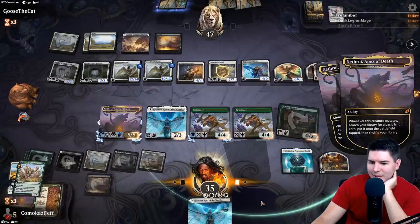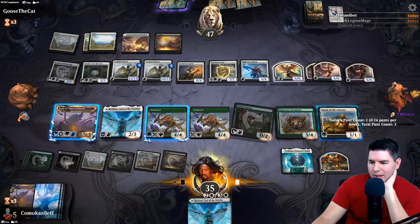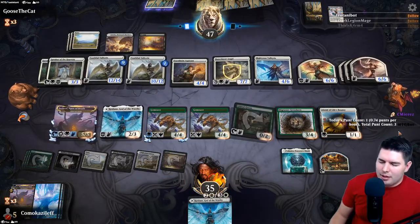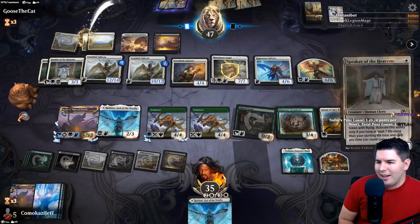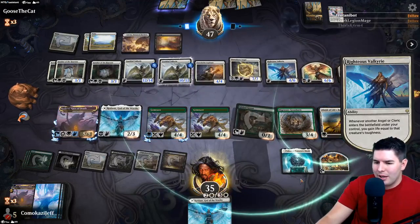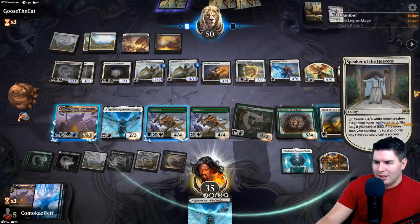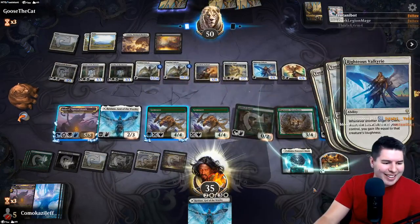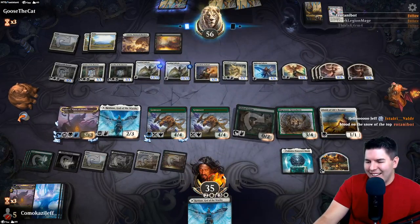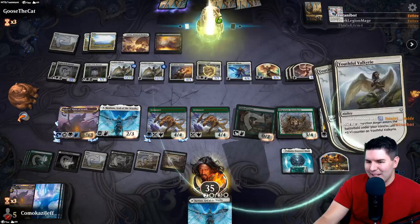Grab swamp. Pass the turn - we do technically still have mana to give protection. Come on Ugin, I believe in you! Negative three, we're fine with Bane Slayer Angel - it doesn't actually matter to us, but we have a lot of things that are four converted mana cost or higher. We have one Ugin in the deck, we can find it.